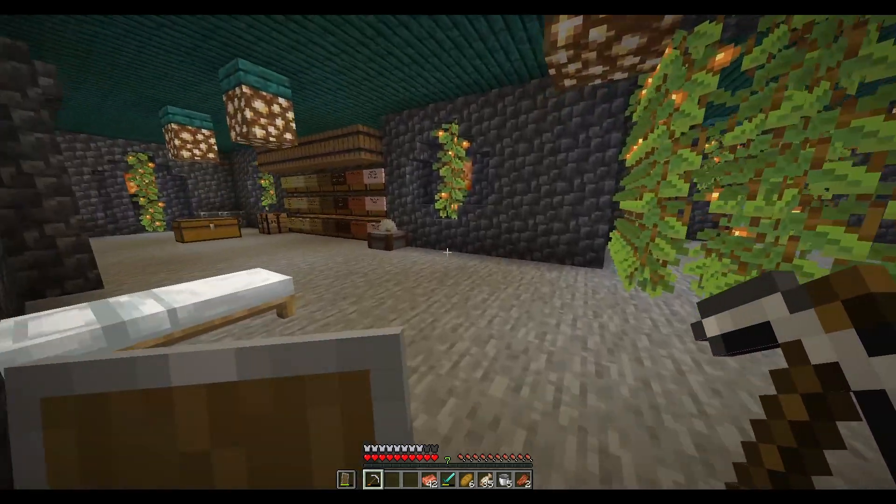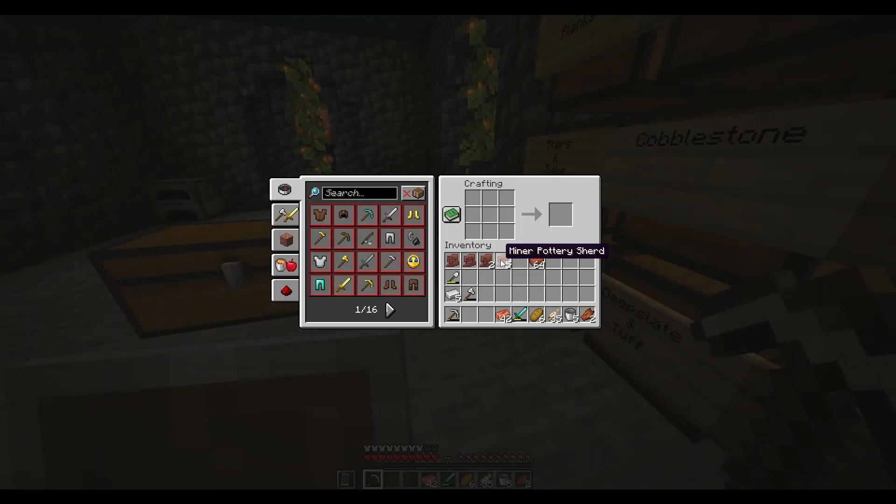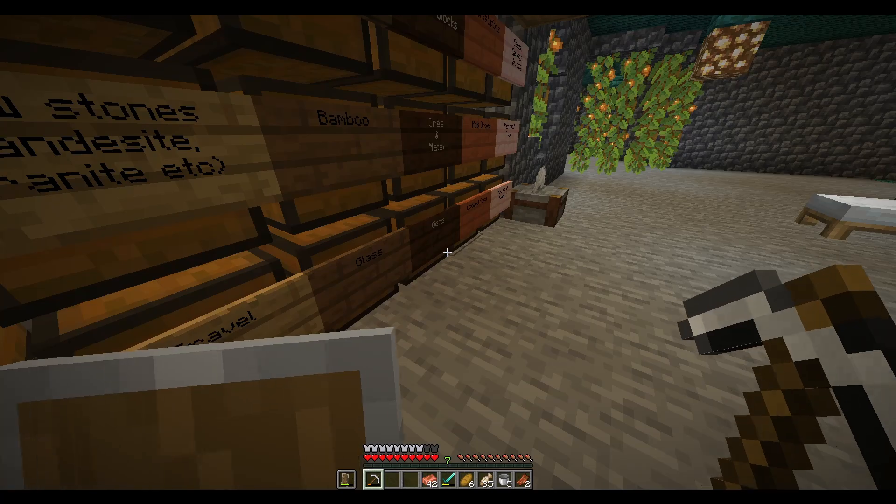Okay, so we're back home. I did die once, forgive me. But let's have a look at these pottery shards. So I've got some bricks here and if we do this in this pattern we get a decorated pot. However, if I take out one of these bricks and instead replace it with this, we get a decorated pot - you can see the miner pottery shard on one. If I take another one out and pop that in, you can see we have it on two sides. So I'm going to make four pots, one with each side that matches one of these new things. So we've got the miner one, the archer one, and then the skull and the prize. So you can have multiples of these, but I thought we might as well have four different ones.